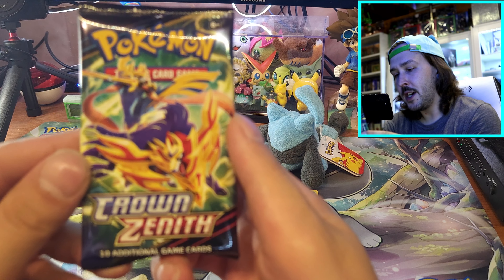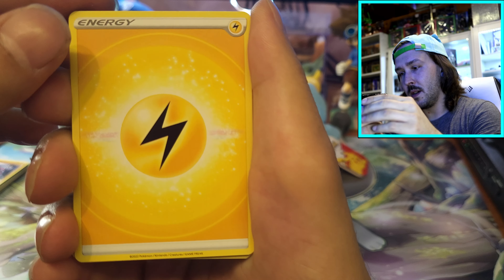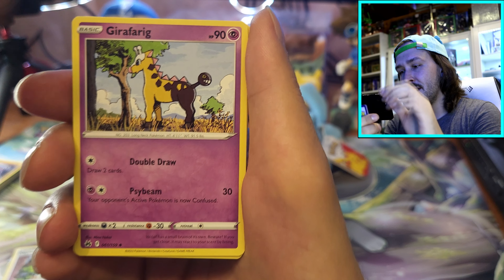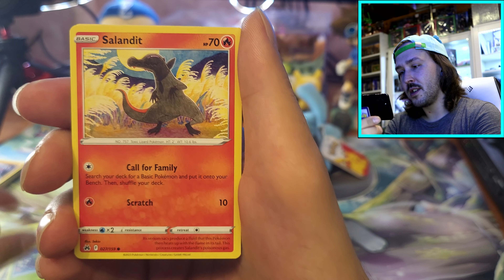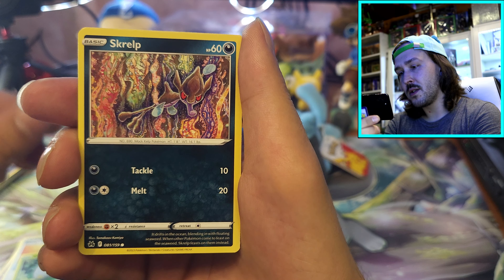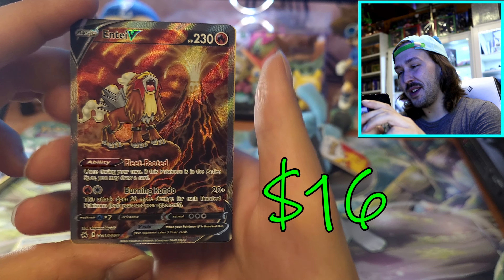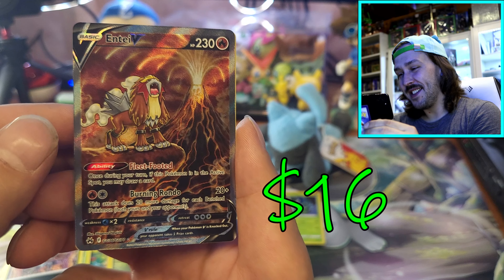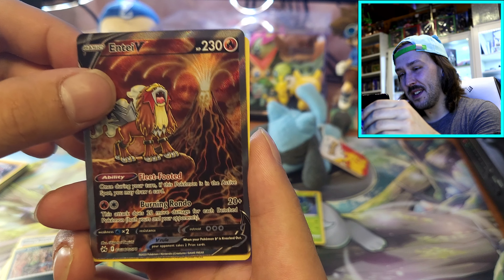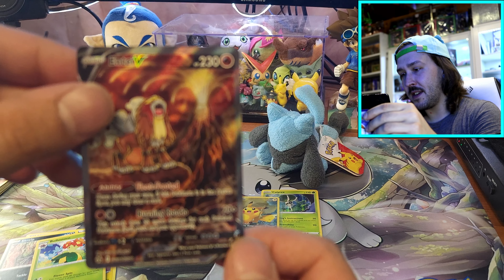Going into our fourth pack of Crown Zenith. There's your code card. Starting off with lightning energy. Digging Duo, Girafarig, Audino, Salandit, Energy Search, Grubbin, Skrelp. We got Entei V - that's so cool, I haven't even seen this art. That is so cool. And a Bellossom - weird. But damn, that Entei - let's go!